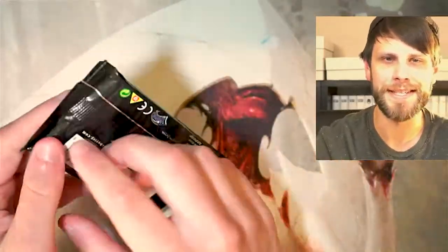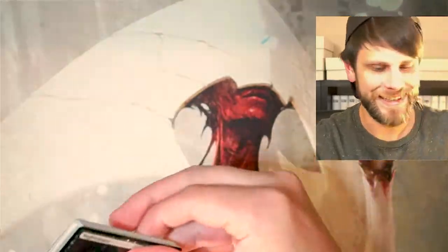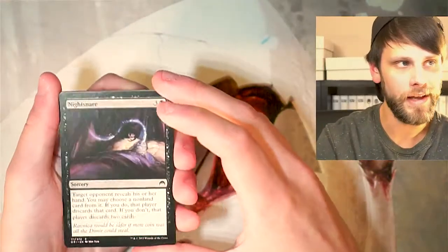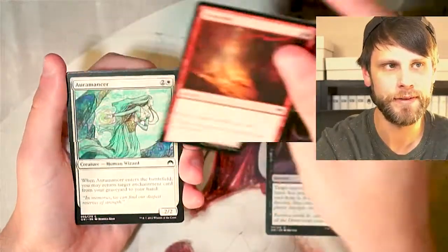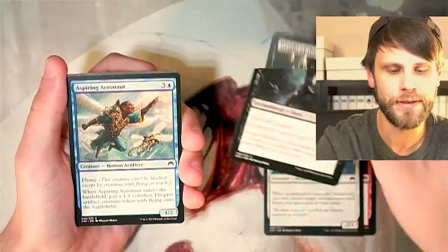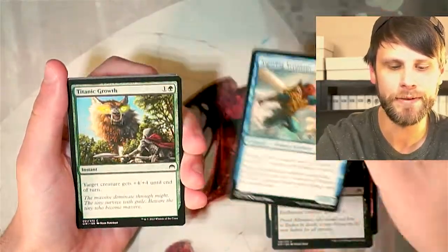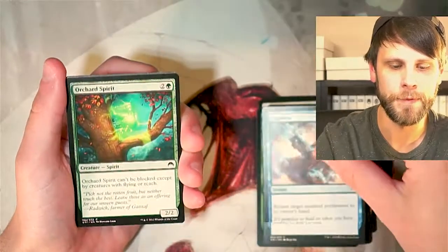Let's go Magic Origins — let's save Lorwyn. Still looking for that Baby Jace. I've never opened a Baby Jace before, but this set did introduce the Flip Planeswalkers. Liliana, I believe, is still the one sitting at the top of the value list, but Jace is very close behind.